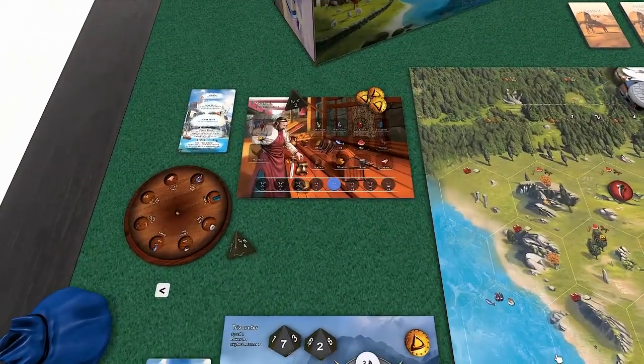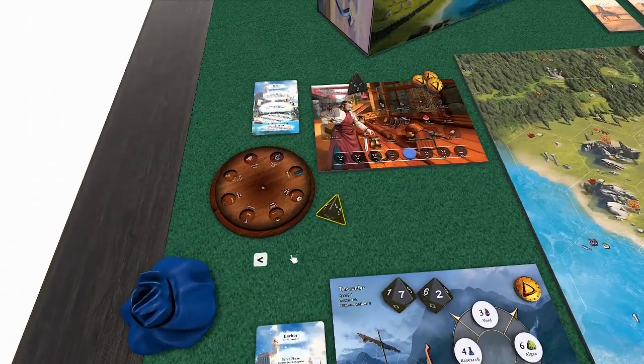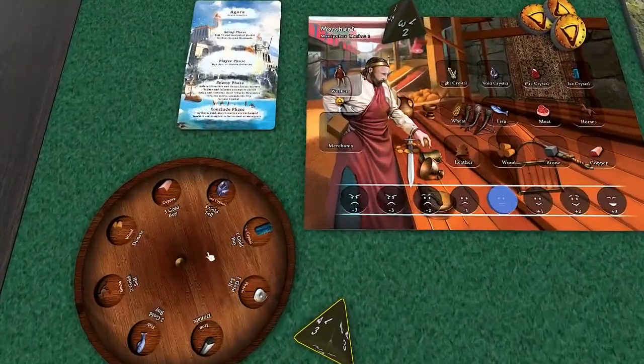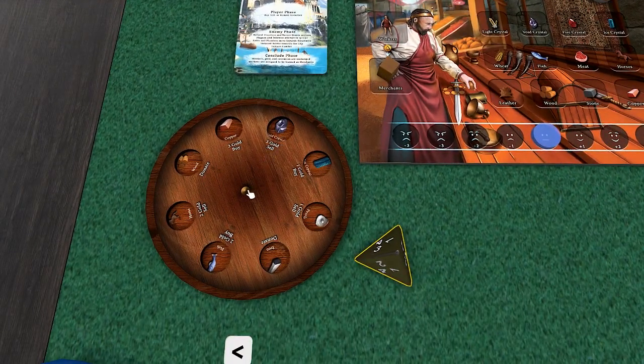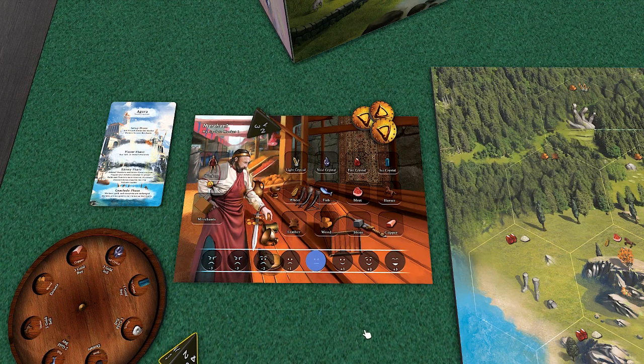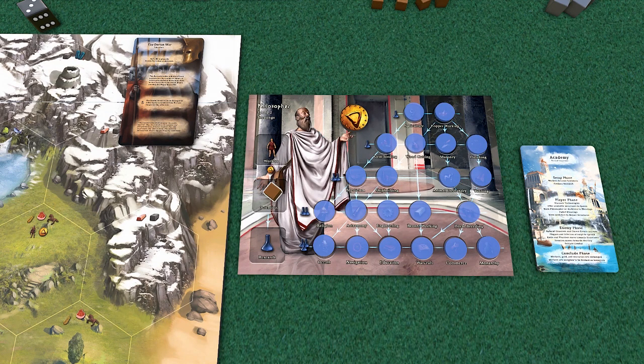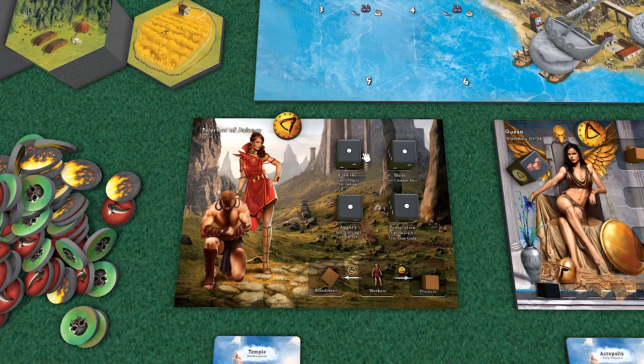Let's move on to the merchant. We'll roll this d4 to fluctuate the market - we got a four. This market wheel determines how things are going and what you can sell high or buy low. He's got three gold and a merchant already working for him, and this is the morale of the city. For the philosopher, he has one scientist so he'll produce one research. For the priestess, these dice are counters representing the amount of faith they have. We just have one pair of bloodthrall and priestess, so these bump up to two.